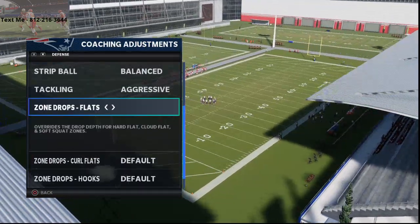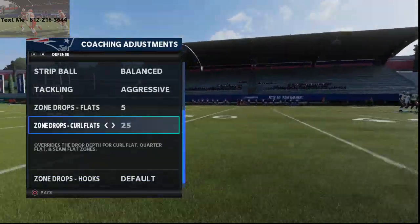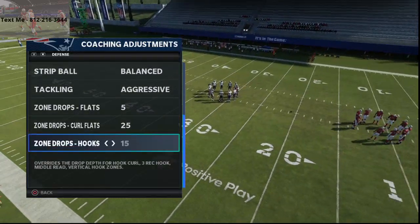For zone drops — flats, I like to put these at about five to ten yards. Curl flats — this is the key — 20 to 25 yards; I like 25. Hook zones, you can set these to ten. And that's pretty much it right there.